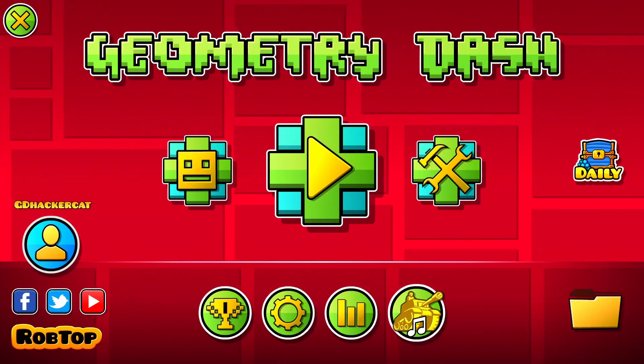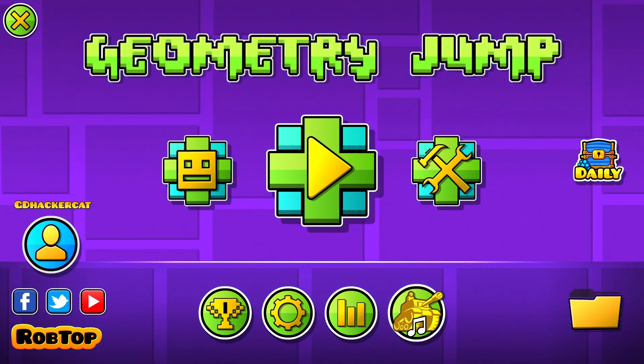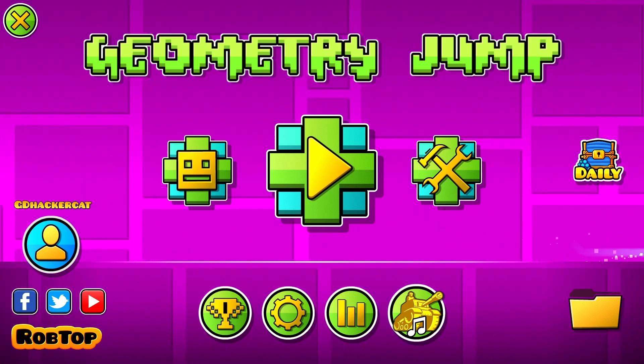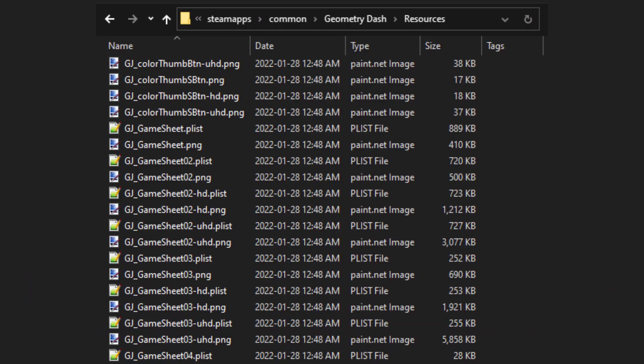Number one. The original name for Geometry Dash was actually Geometry Jump. It was changed shortly before the official release of the game. However, on the back end, RobTop still uses this for literally everything.